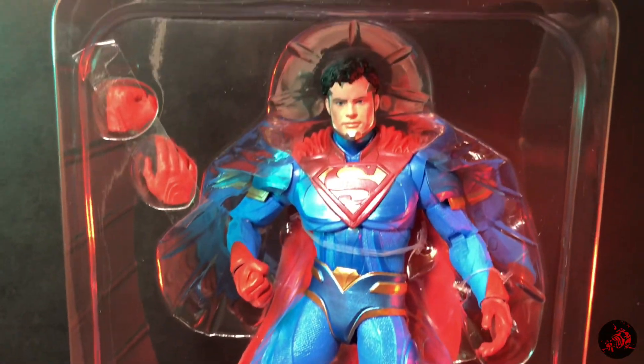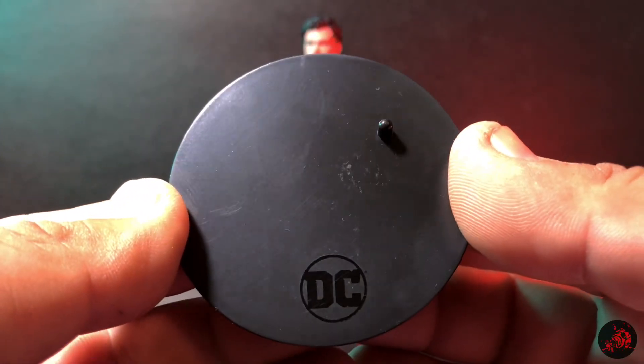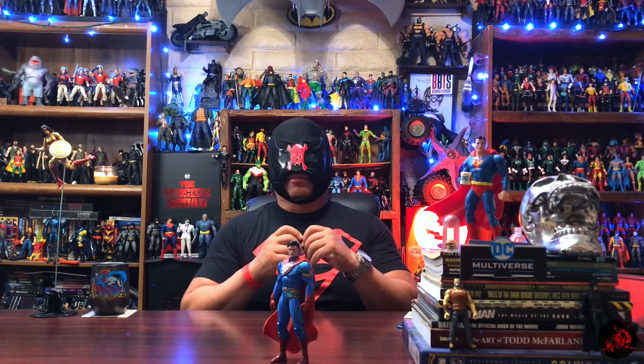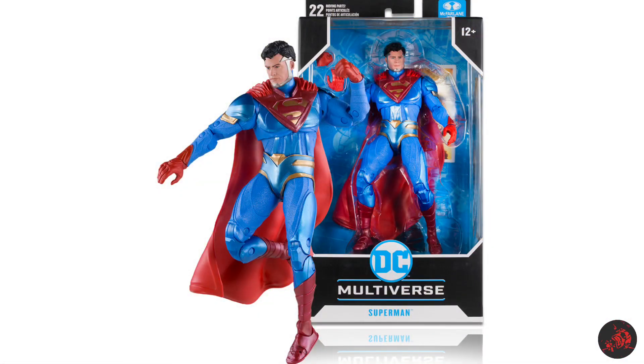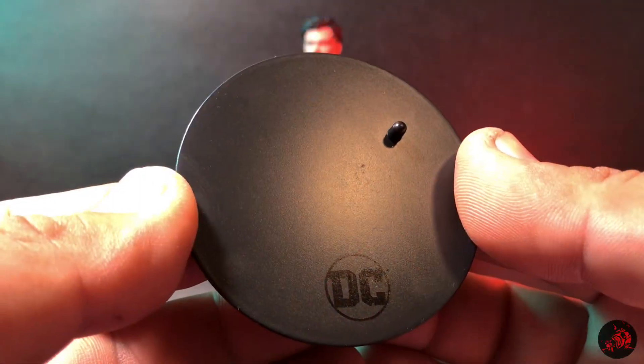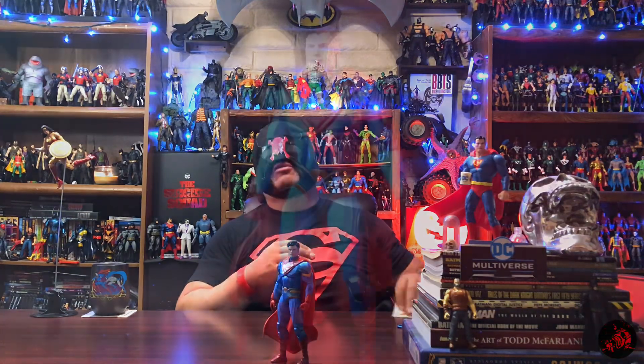Let's take a closer look at him. He does come with your standard black DC Multiverse stand. Maybe he should have come with a flight stand — if you've been collecting McFarlane, you should have a couple of flight stands laying around. This figure does seem to have a completely new sculpt and design, but it is still an injustice that we don't get a flight stand with a Superman.